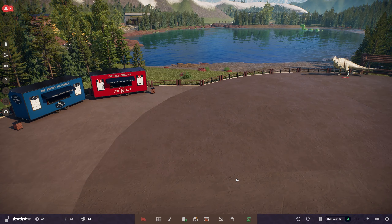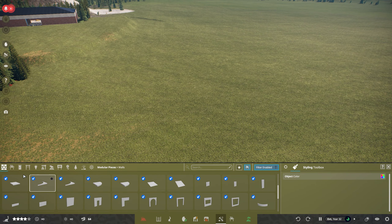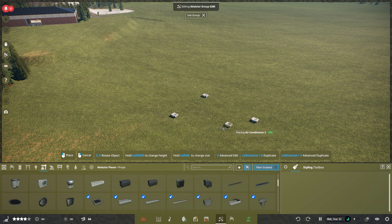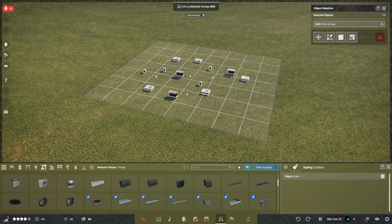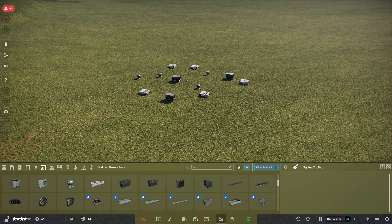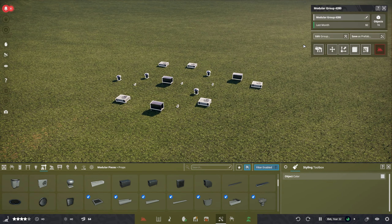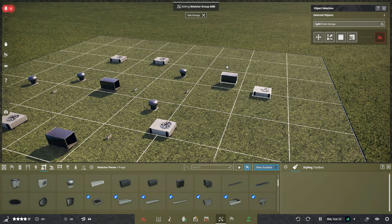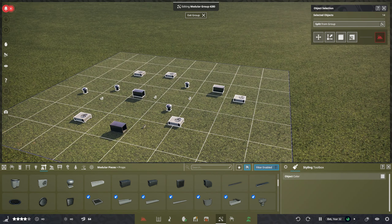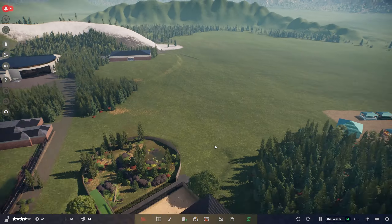Next thing we're going to talk about is group select. Let's see how that works — we'll put some props down. So when you're outside of a group, you cannot select it. But if we go into it and go to Edit Group — oh yes! That is so good. I love that. So we can modular select now, and obviously modular delete as well. Very, very cool.